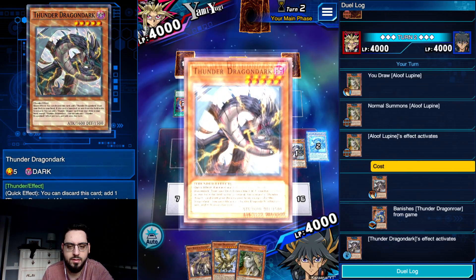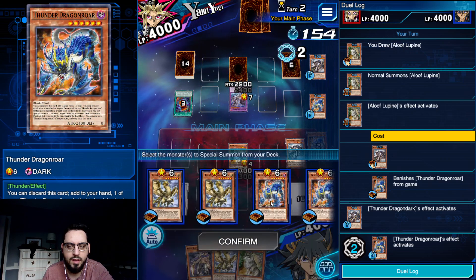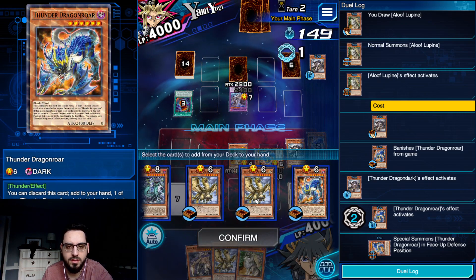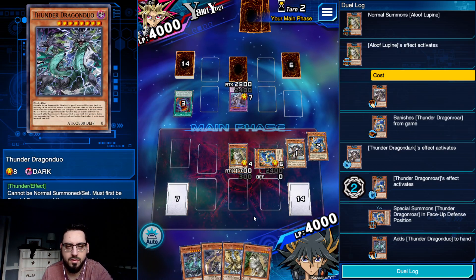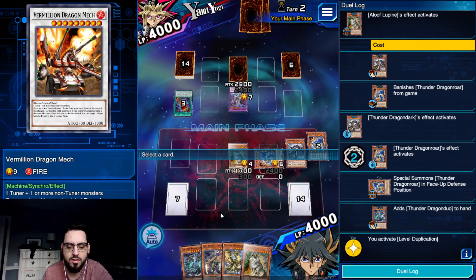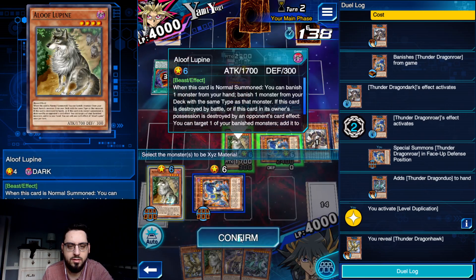Banish Dark, banish Roar. Roar will summon Roar; Roar and Dark will search Duo. He has a card to use - probably Red-Eyes Spirit or whatever the Continuous Trap is. We can level dupe here - target Aloof, reveal Hawk - now we can make Ptolemy M7. We bounce the Slash Dragon.